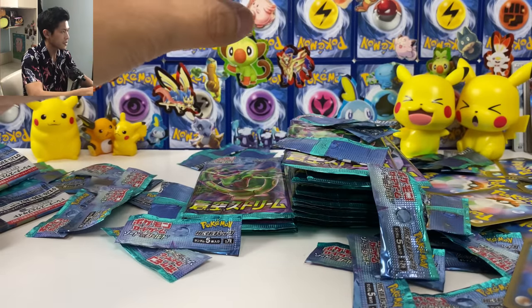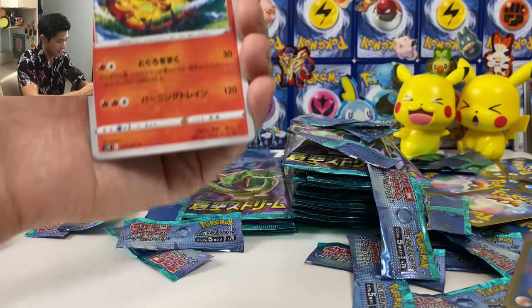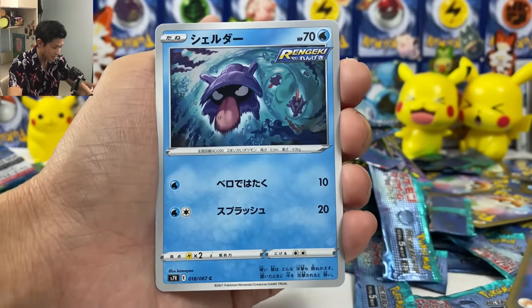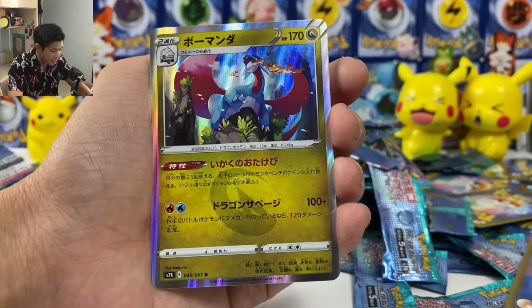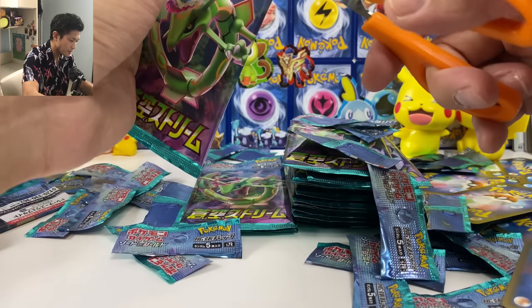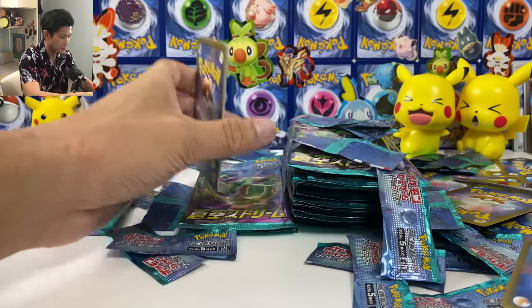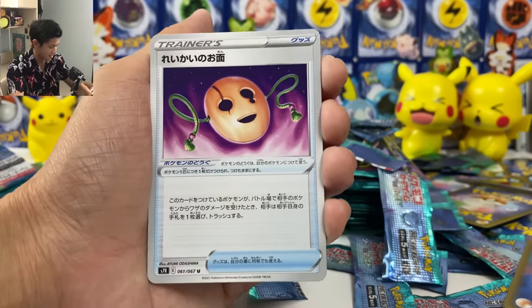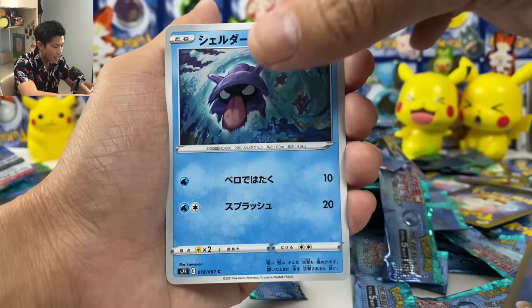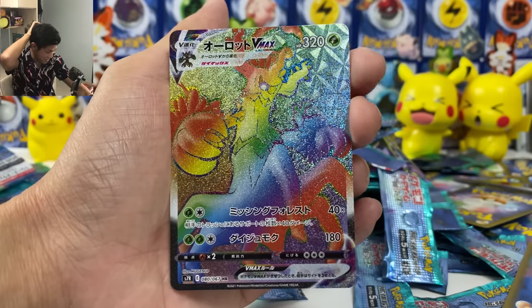Let's finish this. At least give me one more full art. Sad Scorch and Scolipede. Salamence. So far nothing. I love this blue color on these packs — love that color. Shoulder. And we have a hyper — wow, look at that texture! It's insane. It's not a Ray — is this Trevenant? I haven't pulled a hyper for so long. Love that texture.